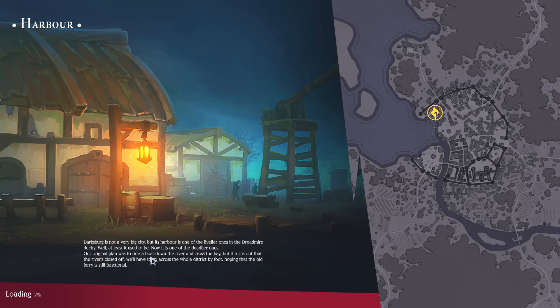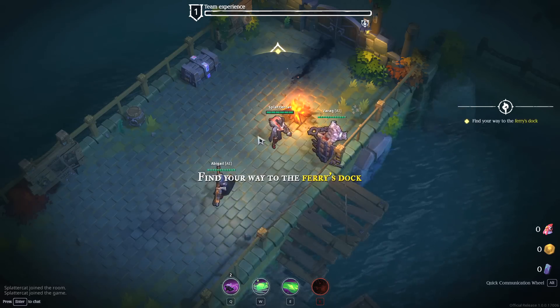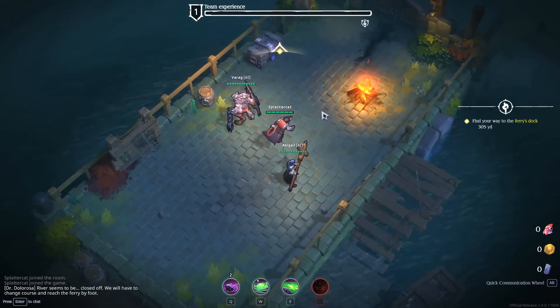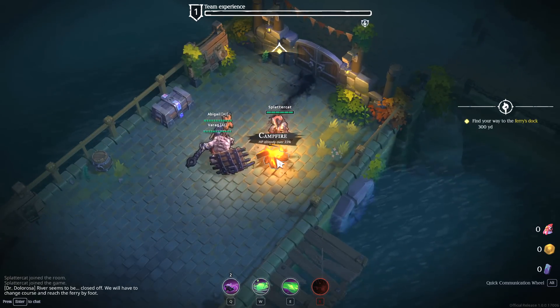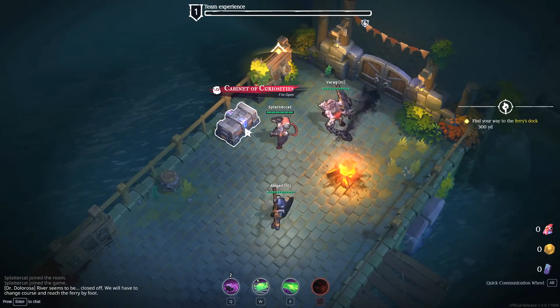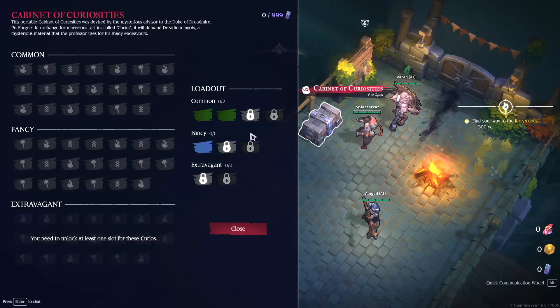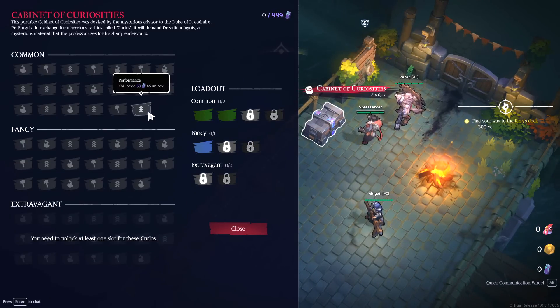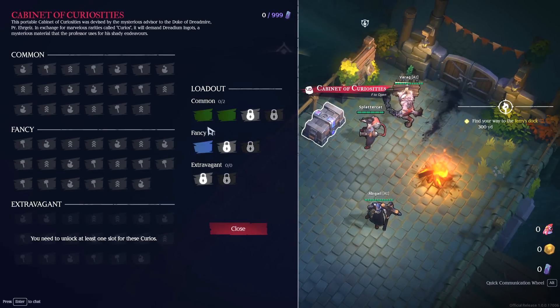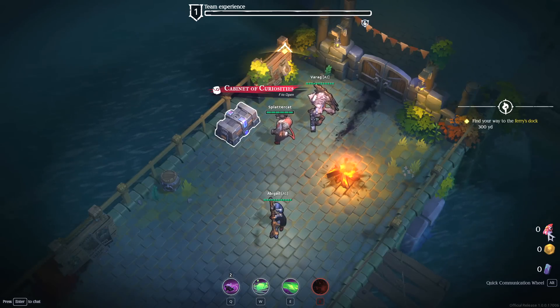So we've got the harbor. Darksburg is not a very big city, but its harbor is one of the livelier ones in the Dreadmire Duchy. Apparently we can heal at the campfire. There's also this cabinet of curiosities over here — it looks like it allows us to get loadouts and various things to add to make ourselves a little bit stronger. This is like the safe house.